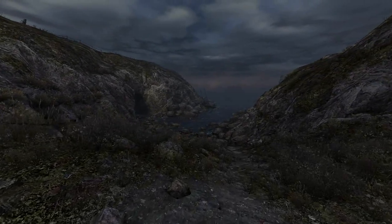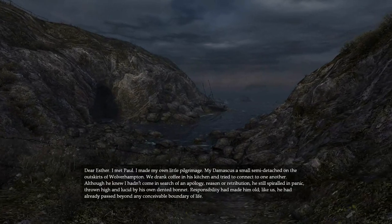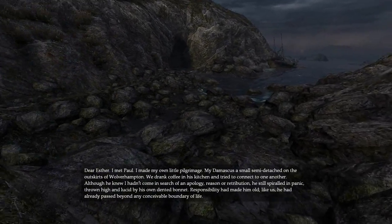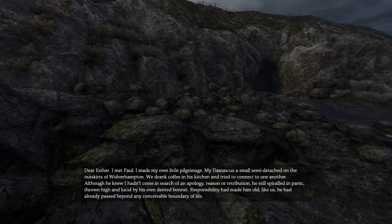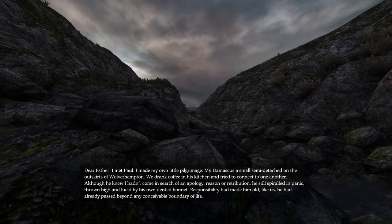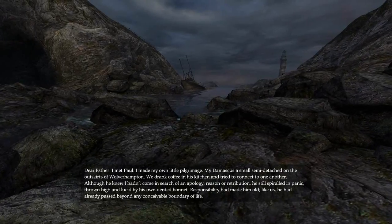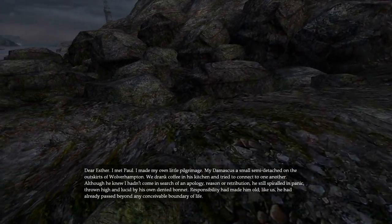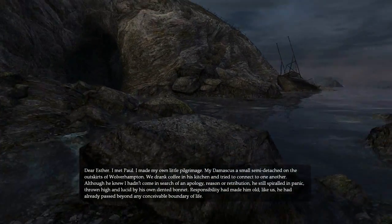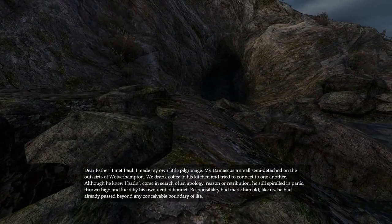A ship. Dear Esther, I met Paul. I made my own little pilgrimage — Lied Damascus, a small semi-detached on the outskirts of Wolverhampton. We drank coffee in his kitchen and tried to connect to one another. Although he knew I hadn't come in search of an apology, reason or retribution, he still spiralled in panic, thrown high and lucid by his own dented bonnet. Responsibility had made him old. Like us, he'd already passed beyond any conceivable boundary of life.